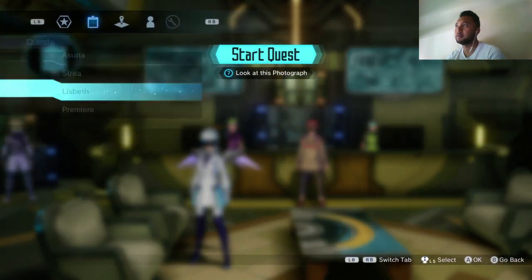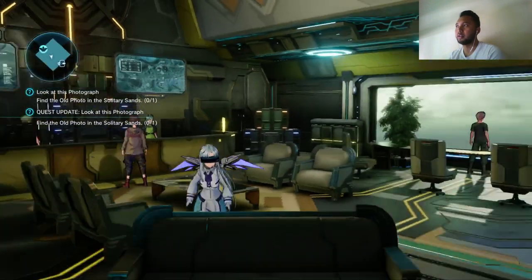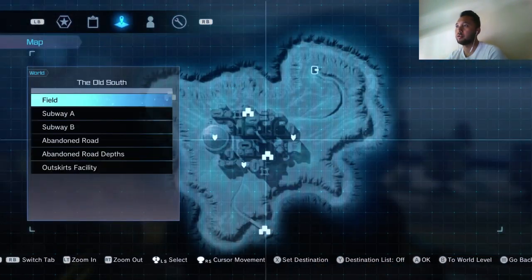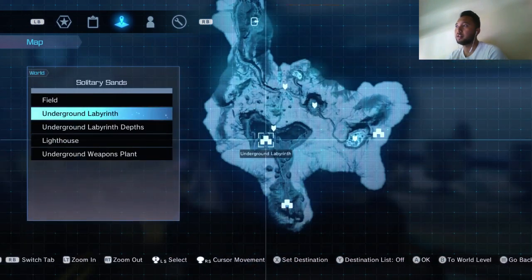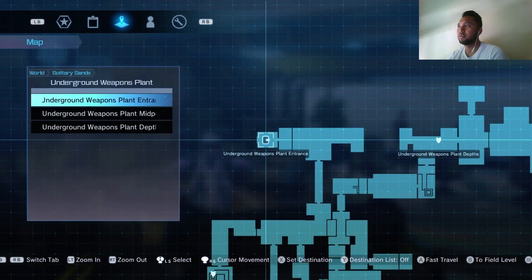Let's take this quest and make sure that it is our active one. Then we gotta go fast travel - not to the old south, sorry - to solitary sands. When you get here, it's actually closer to the underground weapons plant I believe, so you just fast travel over there.